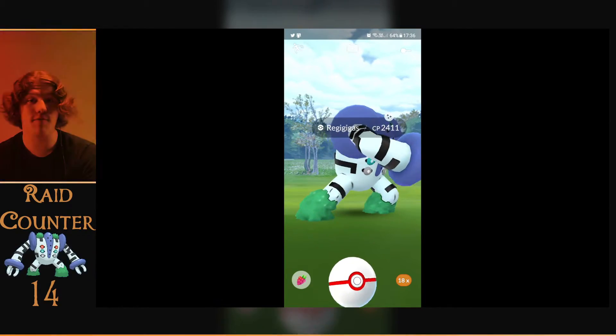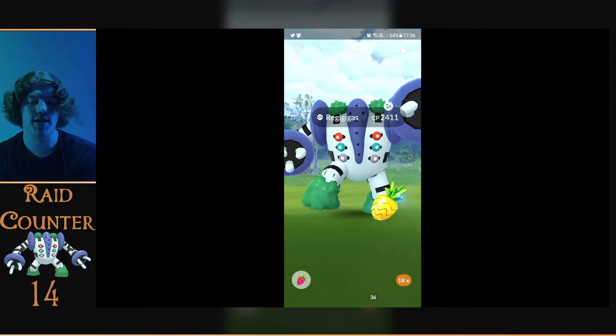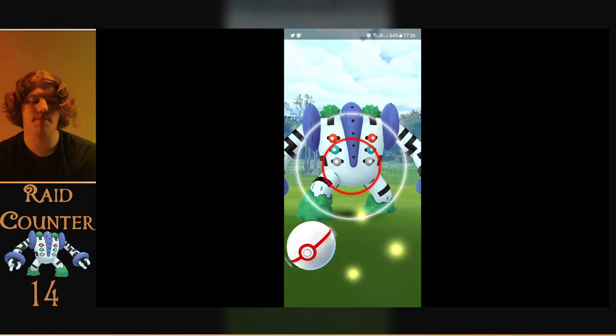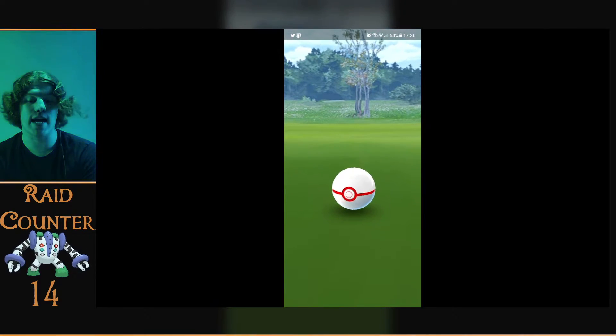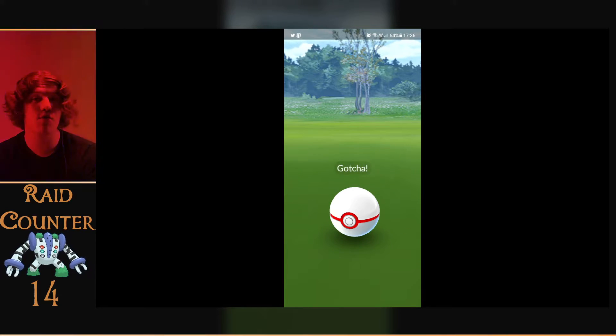There we have it on the alt — shiny Reggie Gigas! We're gonna give it a little Pinap Berry and then chuck it in with an excellent throw with the premier ball. We should be able to catch this straight away. That is my first shiny Reggie Gigas in Pokémon GO.